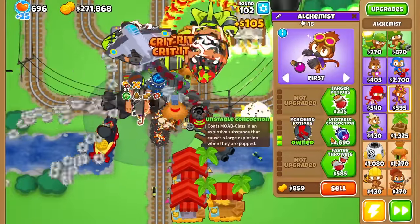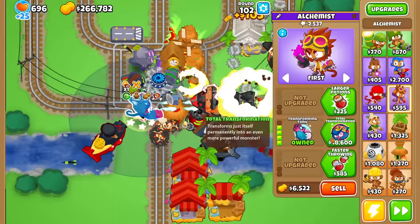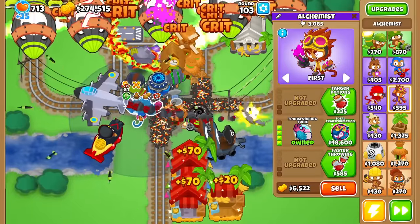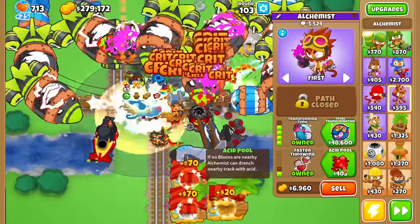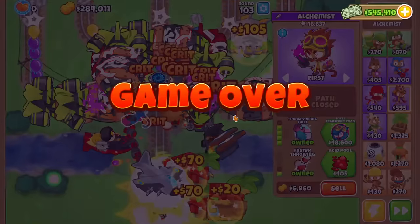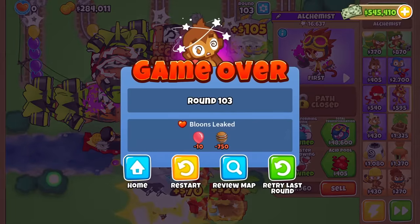I haven't tried the Alchemist yet — Transforming Tonic gains a monstrous laser beam attack, with looks to match it. However, it does seem to shoot at a slower speed than the normal tier 4. Faster throwing should increase attack speed. Regardless, I am dead — again, these late game runs hit you like a truck. We were cruising so long I thought we were fine.